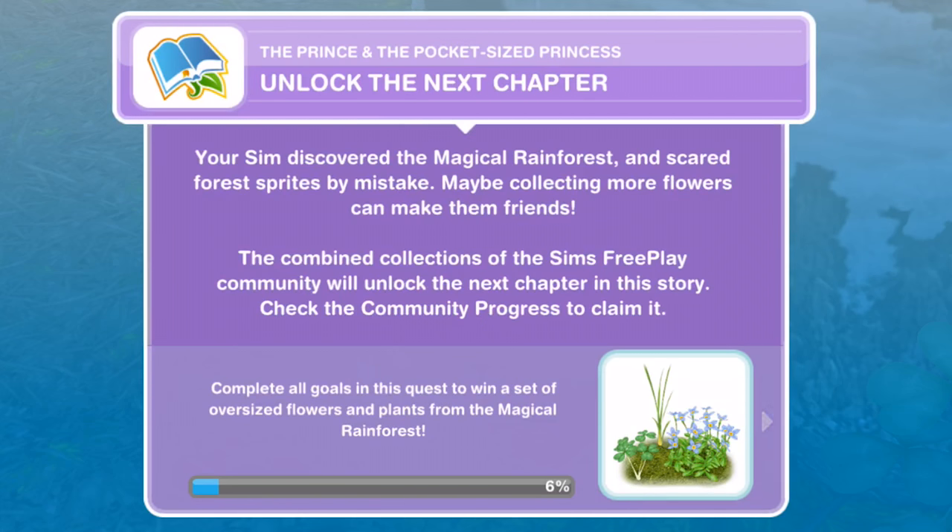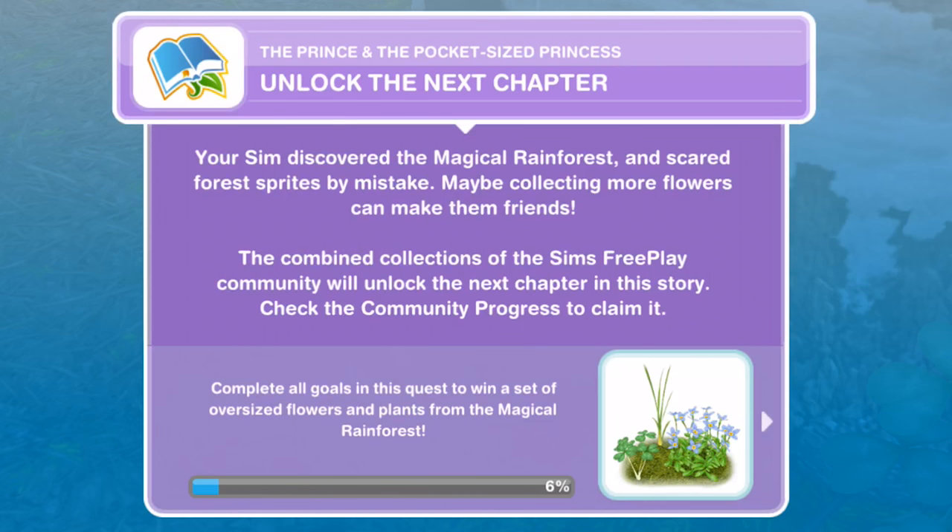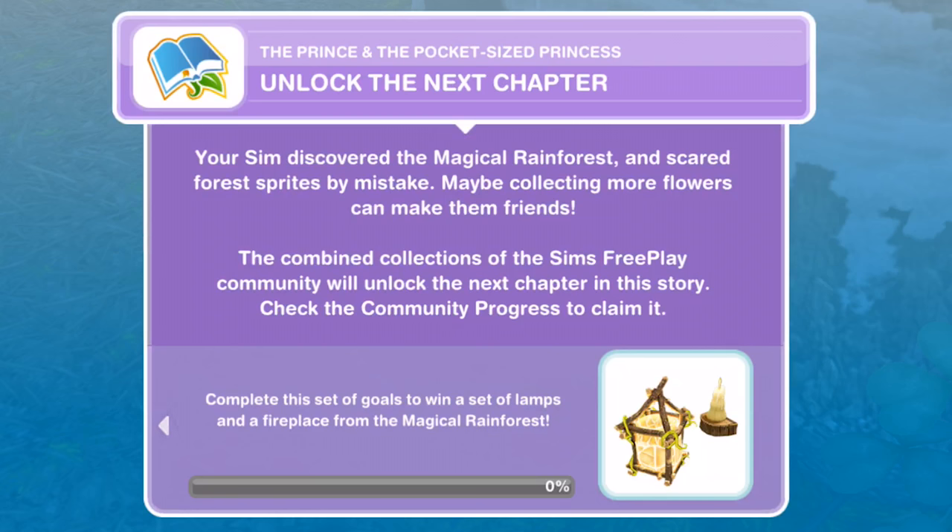Unlock the next chapter. Your Sim discovered the magical rainforest and scared forest sprites by mistake. Maybe collecting more flowers can make them friends. The combined collections of the Sims Freeplay community would unlock the next chapter in this story. Check the community progress to claim it. The next thing is to complete a set of goals to win a set of lamps and a fireplace from the magical rainforest.